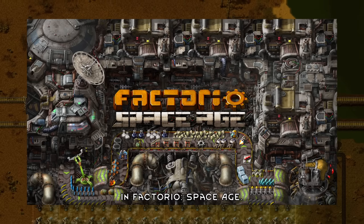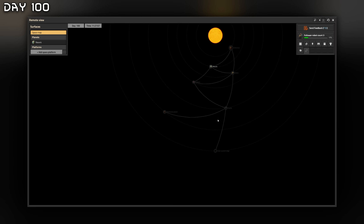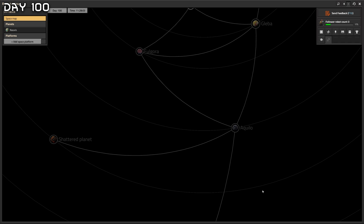I spent 100 days in Factorio Space Age. Can I keep surviving by wiping out spiders with a tank, building a defensive wall, and launching a ship into space? I'm playing on the default settings. Welcome back to 100 days in Factorio Space Age. After where we last left off, we got the whole base set up with trains and everything. We can see all of the surfaces here — space map, vulcanus, gleba, fulgora, aquilo.